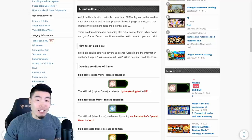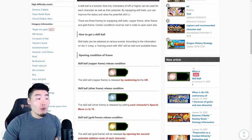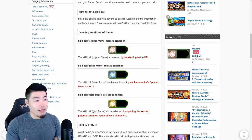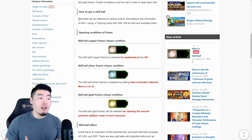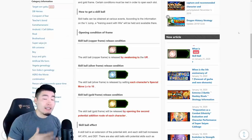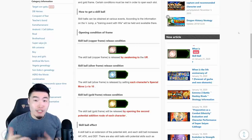Basically stats — attack, HP, and defense — and also hidden potential skills like additional attack, dodge, and all that stuff. There are three frames for equipping skill balls: copper frame, silver frame, and gold frame. Certain conditions must be met to open each slot. Skill balls can be obtained at various events. According to the V-Jump information, a training event with Whis will be held and skill balls will be available there. That's currently the only event we know of where we can get skill balls, but in the future we might get more events for different kinds of skill orbs.